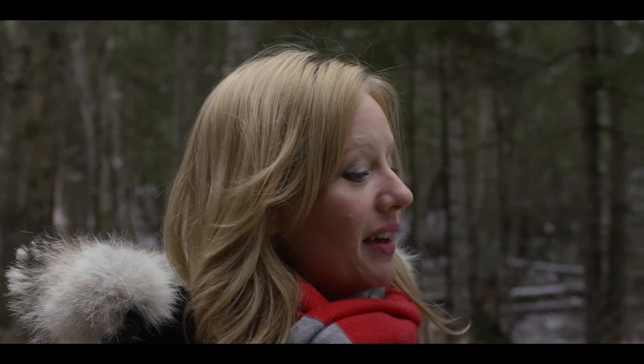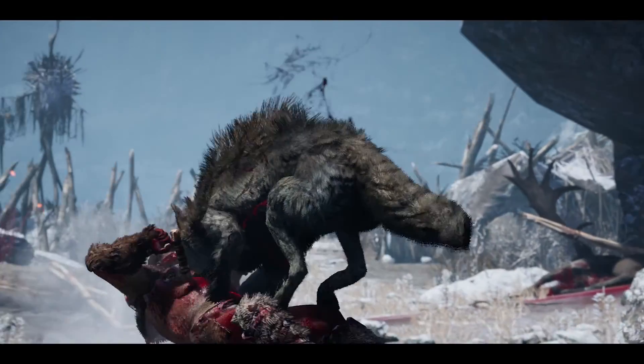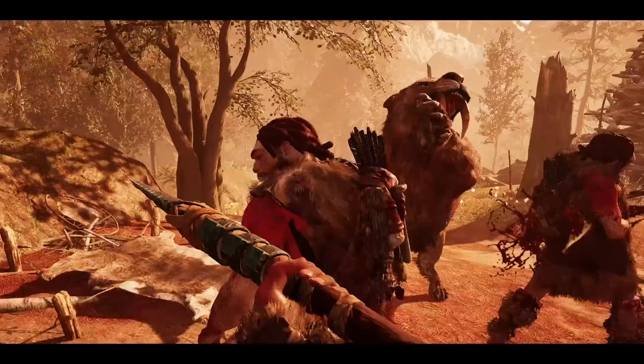With the canines, you have a beast that will explore for you, who will alert you to nearby danger and growl. Felines are known for being stealthy, so if you're that kind of tactical stealth player, a feline is your best choice for beasts.